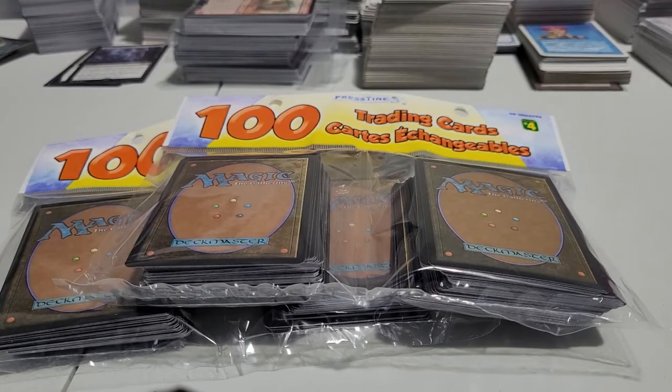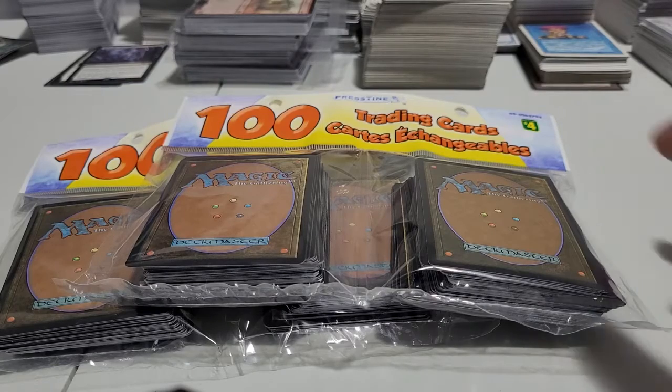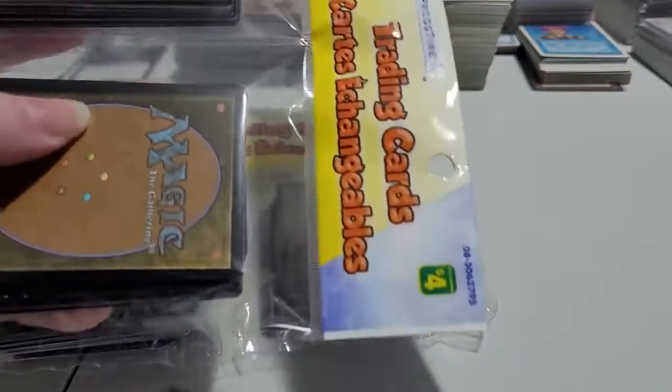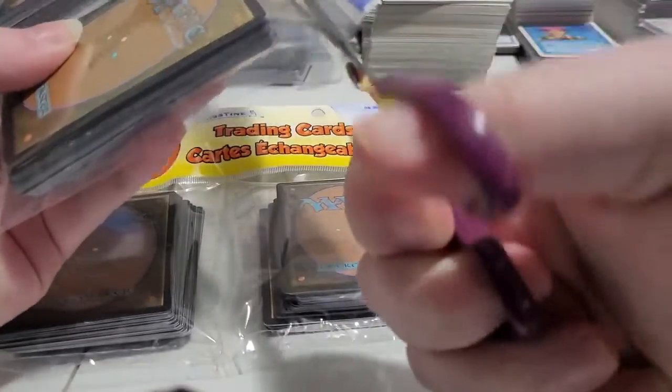Welcome back to our series on Dollarama cards from Pristine. What we're looking for today is pre-modern cards in these repacks. We'll show off the rares and things along those lines, but we are specifically looking for pre-modern type cards. See if we can get any white-bordered cards or anything along those lines. Any of them would be ideal because I think I'm going to start picking up some of the pre-modern stuff since I don't really feel like playing modern anymore.